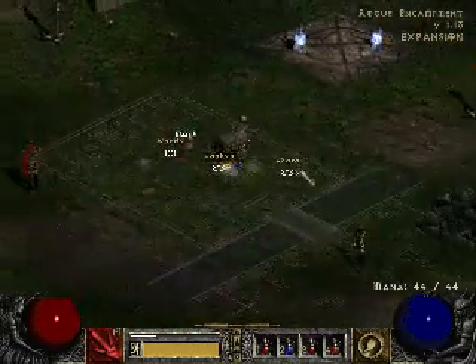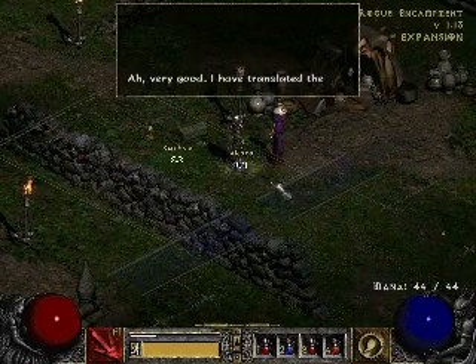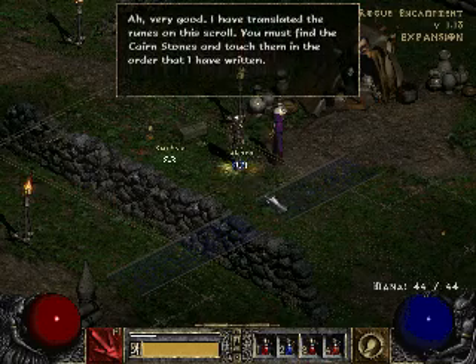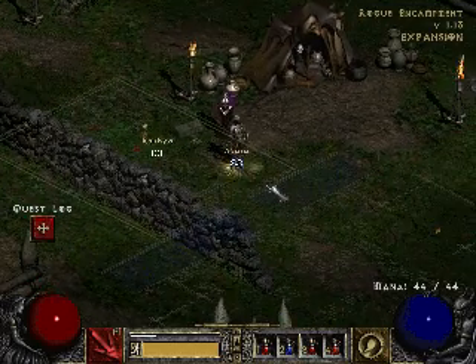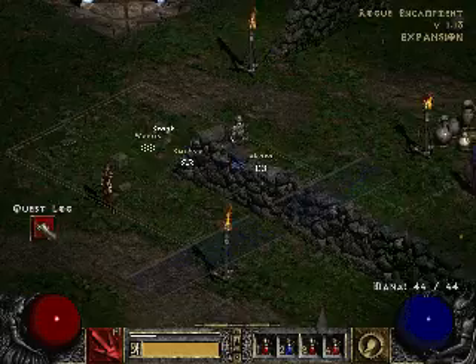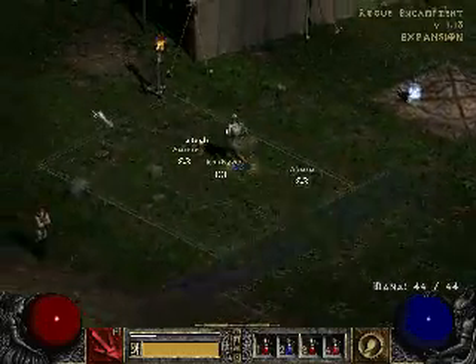Alright, so we got the scrolls. Now we talk to Kara. I have translated the runes on this scroll. You must find the Cairn Stones and touch them in the order that I have written. Our quest log has been updated. Now we go to the Cairn Stones and save Deckard.